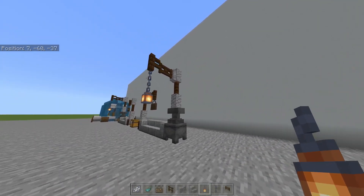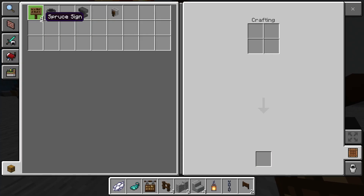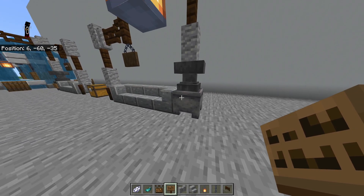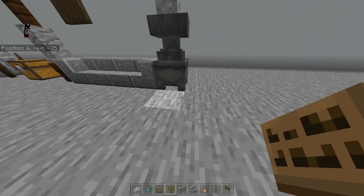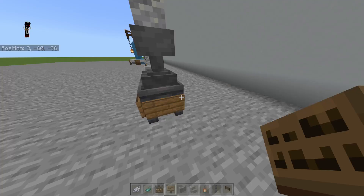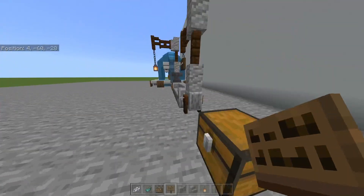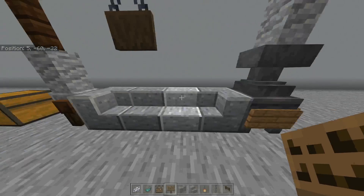Then you're gonna want to get the signs — the other four you haven't used yet — and place them on the sides like this on each side. Once you're done with that you are basically done. I don't think there's a need for four signs; you just need three.